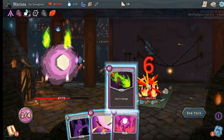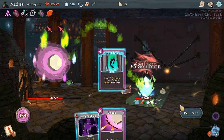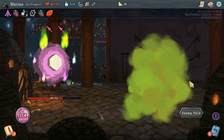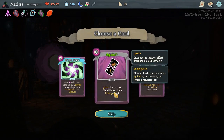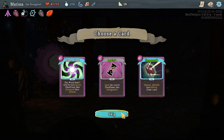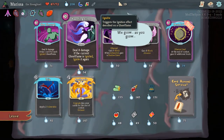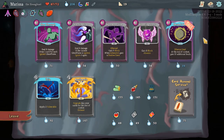We got him down below half his health. There's nothing I can do here — he's just gonna leave. I upgraded a random card — ignite the current ghost flame then extinguish it. That seems kinda fun. I still obviously don't know what I'm doing. At the end of combat, gain 10 additional souls — that's another power. Obviously I'll take it. An apotheosis — that'll be good.